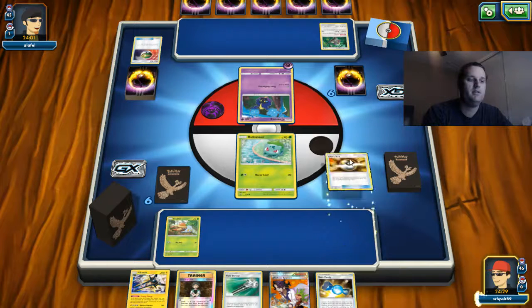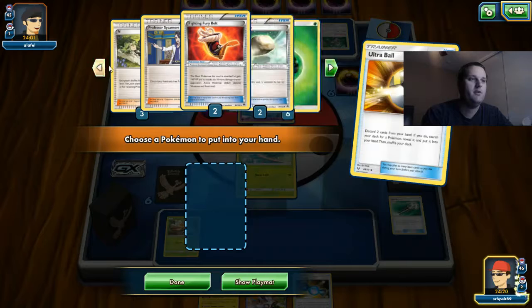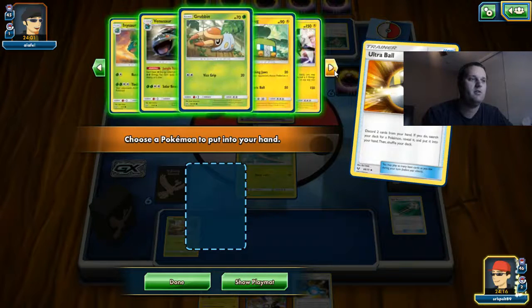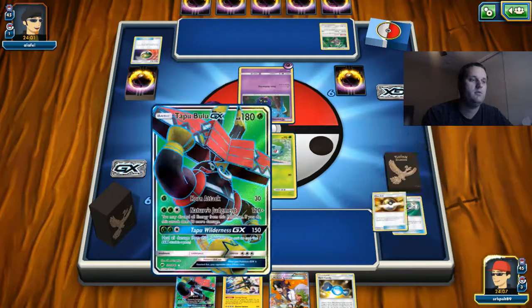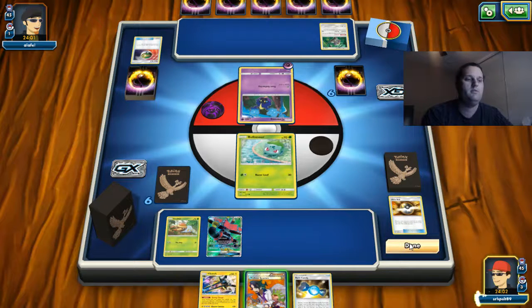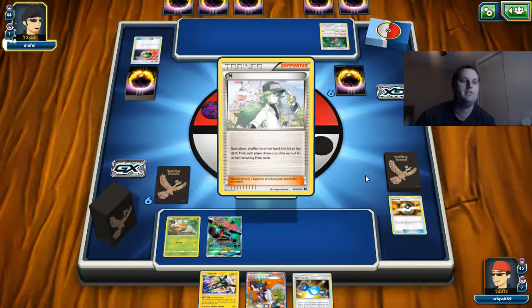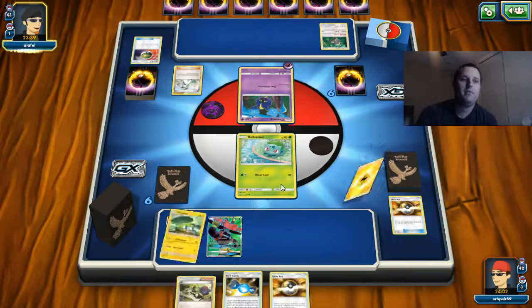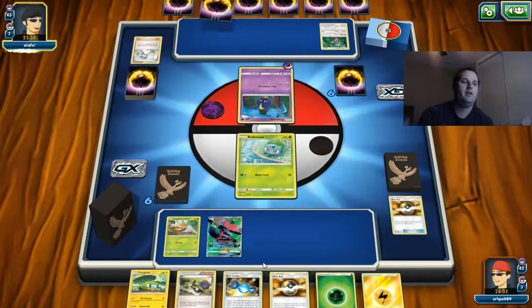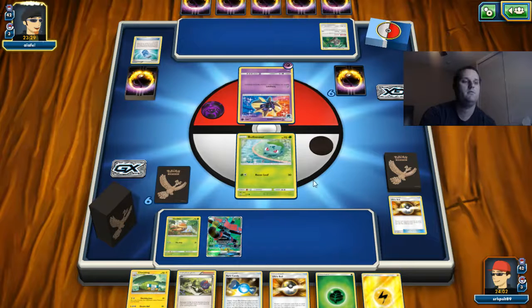It's killing me — bye Brock, bye Field Blower. Let's see, do we have Brigette? We do not. So I'm going to go Blue — I'll wait till next turn and hopefully get N, because I want to use that Sycamore. There's the N. Didn't want to lose all those cards, but it is what it is. They're looking for Cosmog, I know they are. There's a Rare Candy, a grass, an Evo Soda — and there's Cosmog. This is rough.